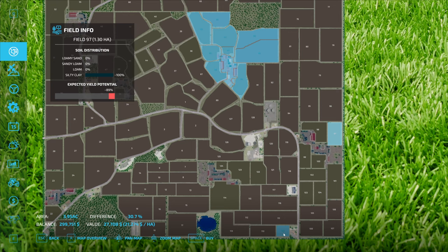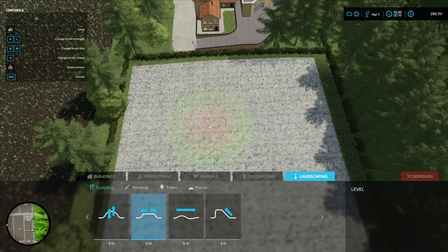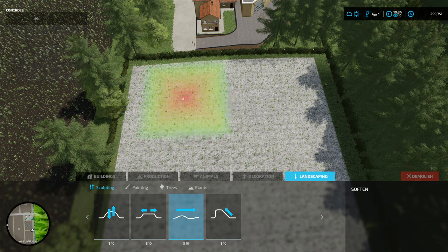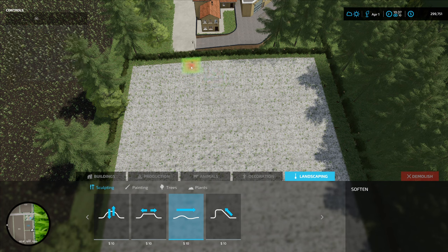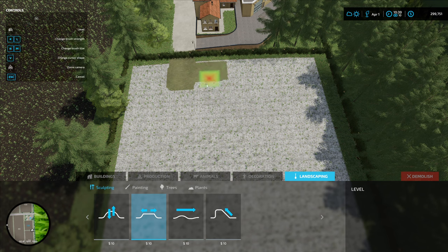We've got our field - let's see what we can do with it. I am not a master of the tools here. I've got the smoother option - that's probably what I want. I want to smooth it out but maybe a bit smaller. I'm going to try to smooth it out to that height. I'm not going to talk all the way through this so I can speed it up - watch me mess this up.